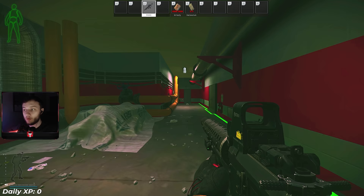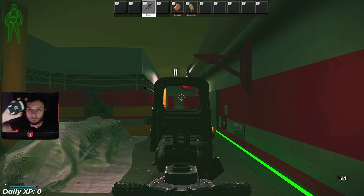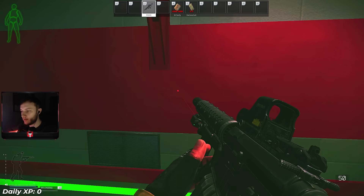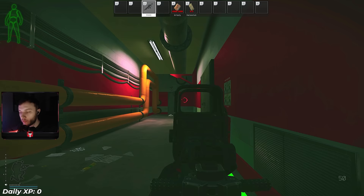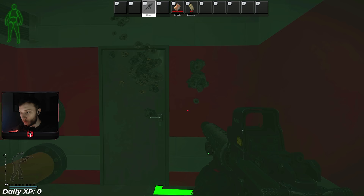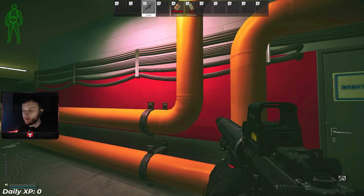Moving on to guns and recoil. I'm going to give you a full example of recoil without me controlling it while standing up. As you can see there's an initial kick and a lot of spread - the bullet starts here then kicks up to there. In PvP situations, I highly recommend you crouch. Crouching actually reduces the recoil pretty significantly. The spread is so much tighter - the recoil doesn't jump as much, it's almost half of what it was standing up, which is huge.